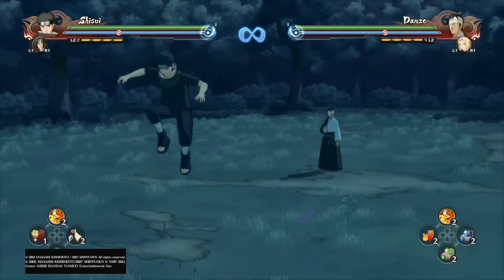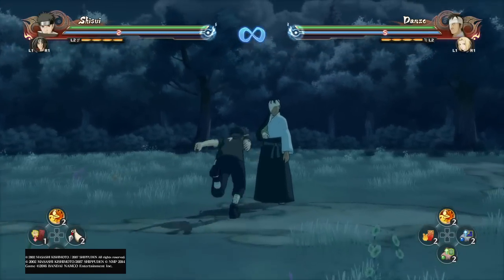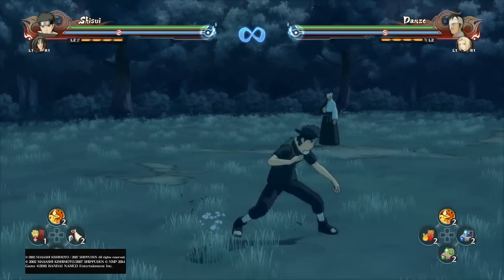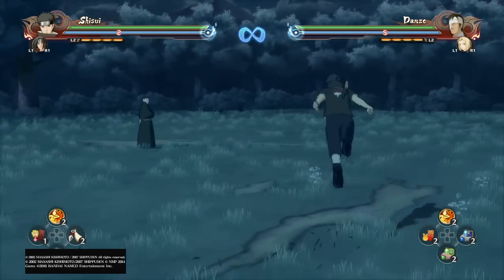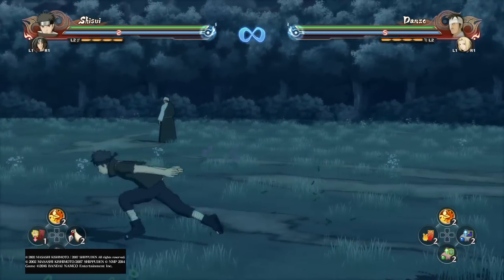Hey guys, today we're going to be going over Shisui Uchiha, aka Itachi's best friend, and aka this guy stole one of his eyes. So that's why we're going to kick his ass today. Shisui Uchiha is such a cool character — Danzu, I just love the way he looks, the way he teleports around. He's just a very flashy character.